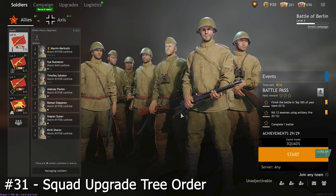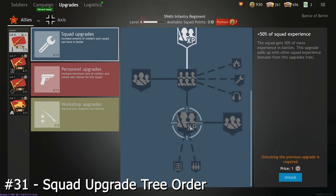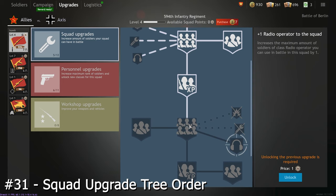Let's quickly talk about the best order to upgrade your squads in. In my opinion, if you're going to level up every single squad, then start with the blue squad upgrade tree. Unlock all of the plus 25 or plus 50% squad experience bonuses first, as that will make leveling up squads easier in the future. Then deck out your squads with all the other types of troop you decided in the previous tip that you want.